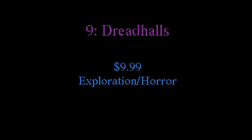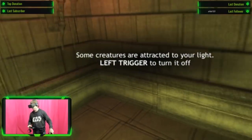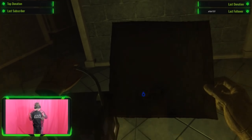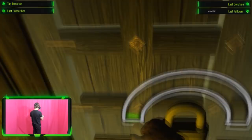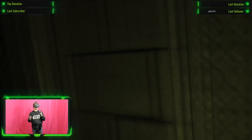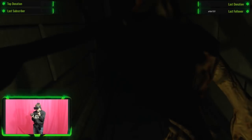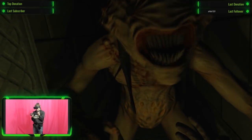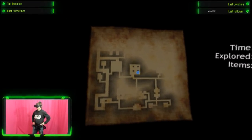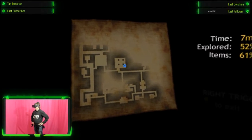Number 8: Dreadhalls. Dreadhalls is $9.99 in the Oculus store and is an exploration/horror game. It's a procedurally generated dungeon maze in which you reveal an escape map as you make your way through dimly lit halls with the aid of your oil lamp. Along the way, you'll find useful items like lockpicks for doors and coins to talk to wall oracles. To keep you company, you'll encounter terrifying creatures that are attracted to your light, sound, and movement. Terror awaits each turn, and it has brought many streamers to tears.